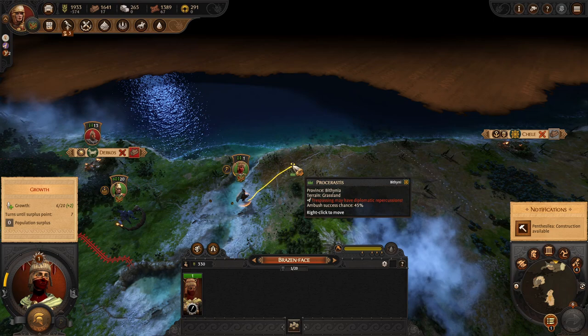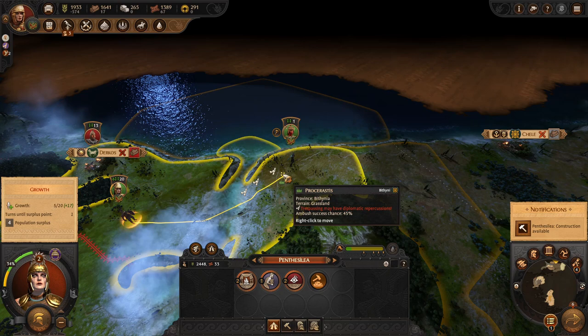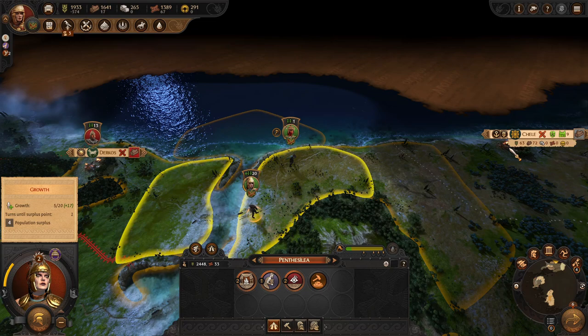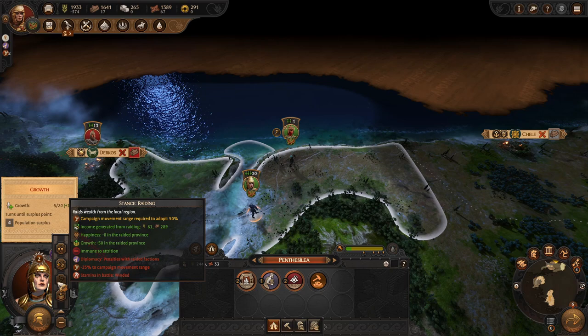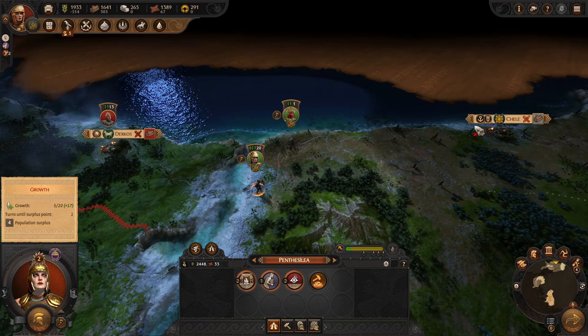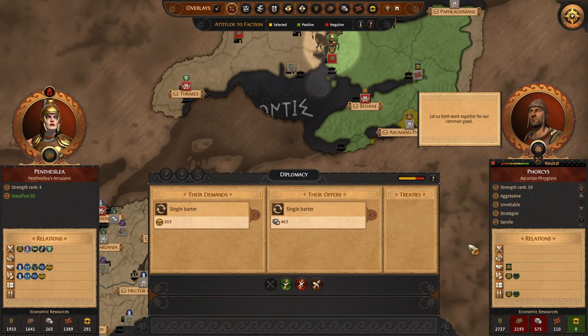Lesson learned: don't take the army off raid or you lose campaign movement by burning through stances. We're still on raid and getting some food and wood from raiding. We also want the second army to raid. We're getting a lot of wood and need to save up bronze and wood. Food is depleting as we fill up ranks, but our goal is to get a big bounty of food which will last us several turns.